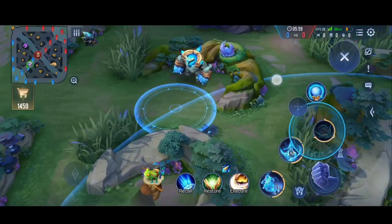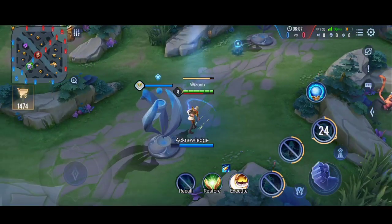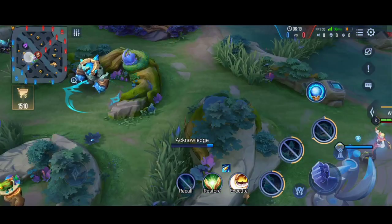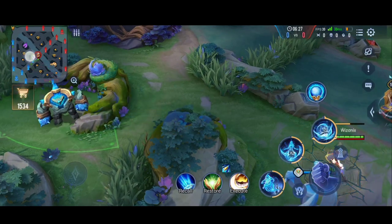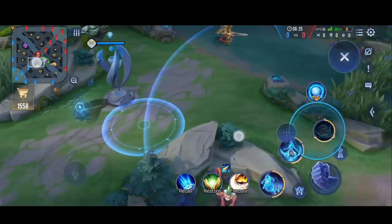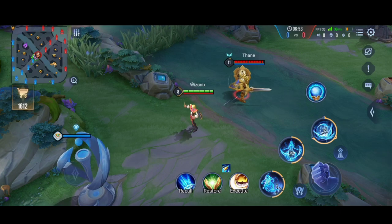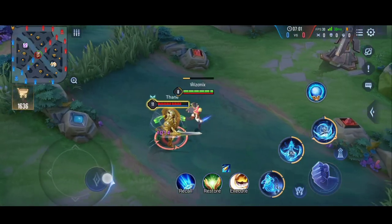Pain's third ability charges for a brief moment then dashes toward the target location, dealing damage to all enemies in the path and 2 times the damage to enemies he lands on. Like all his abilities, his next normal attack also gets enhanced. This ability has a lot of range so you can surprise enemies, but be careful — I would not recommend initiating a fight with it in solo queue unless your tank or support provides crowd control, otherwise enemies will just run away. When you use the third ability there is an indicator on the ground showing where you will land, so all enemies can just move away.